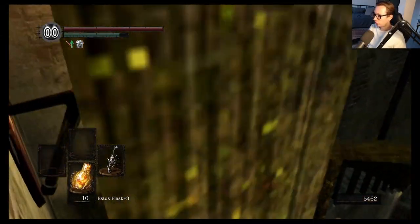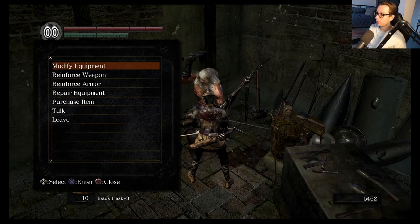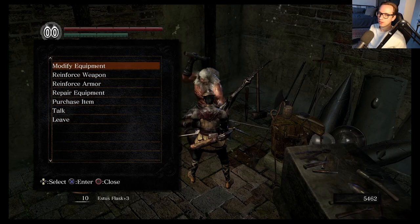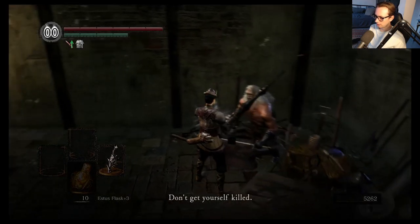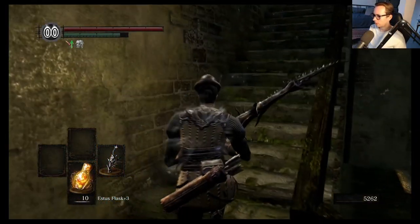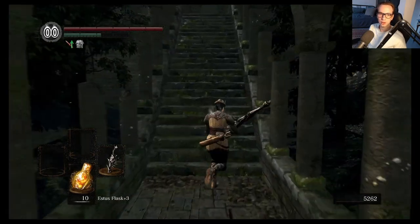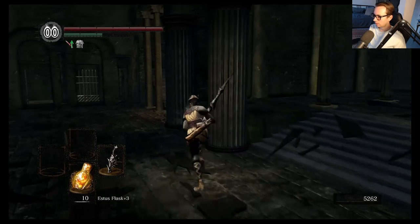Hey everyone, welcome back to the Ultimate Hunter's Guide. I know in the last episode I posed a question about where you want me to go. I'm recording this right after the previous episode, so I kinda tricked you guys there playing that YouTube game. But really, there is a reason. The reason is I've realized we can knock out two things in one go by heading to the Catacombs.